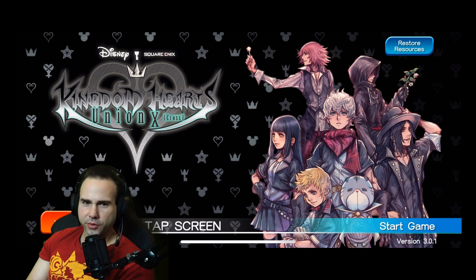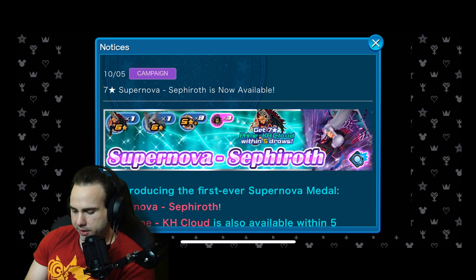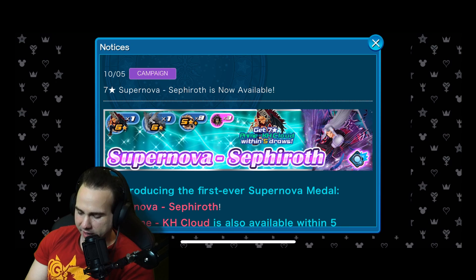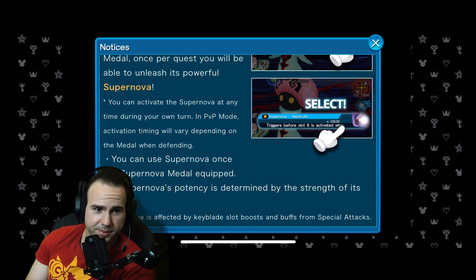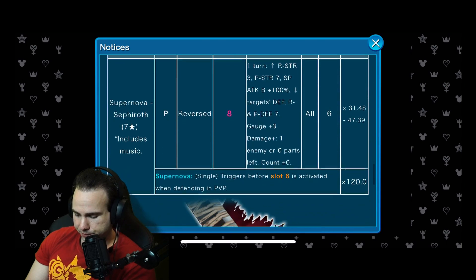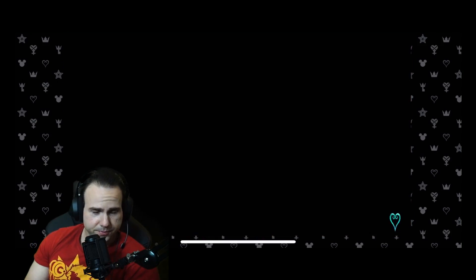Welcome back guys, Little Nature here, bringing you a video on Kingdom Hearts Union Cross. I've been playing this game very casually on the side, also played it on stream. My homeboy Smelly Octopus, a content creator who does videos on this game, was helping me out with some clarifications. I've been waiting for this banner right here — the Supernova Sephiroth. This is pretty much the one main thing I want to get in the game. There's also a Cloud on here which I want, so we'll see.